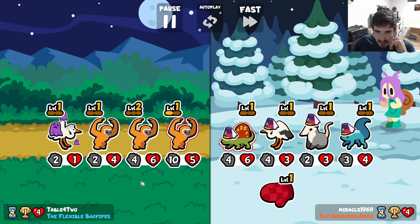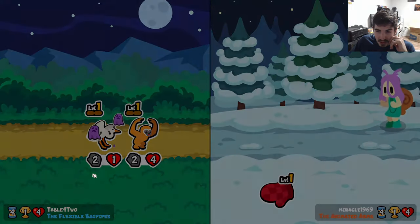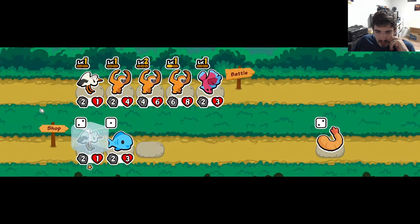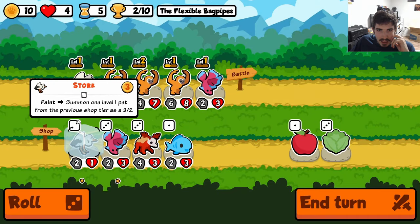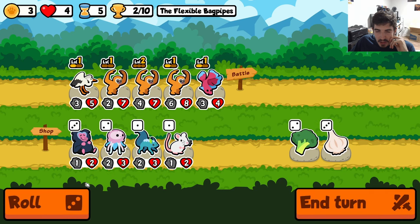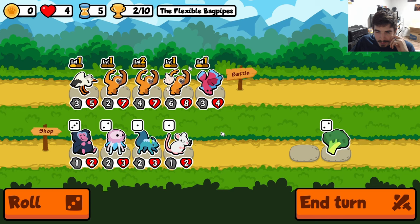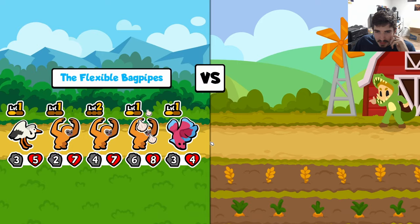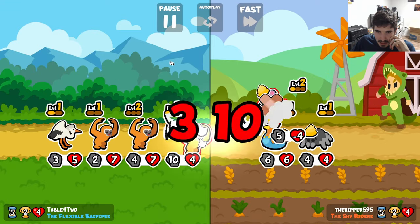This is another new guy. He gets a five-five if there's an open slot, which is very strong for a tier three. And if there's no open slot, it just buffs your whole team. Pretty cool. So yeah, there's a lot of these new pets that we're definitely going to have to check out — try to make some interesting archetypes.